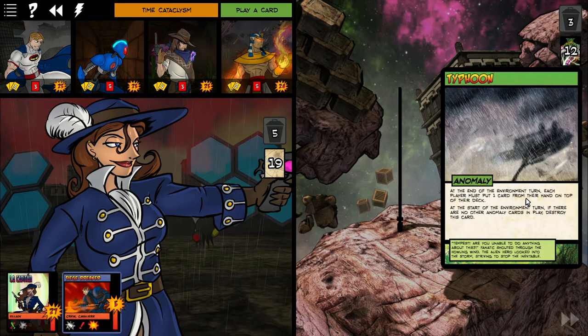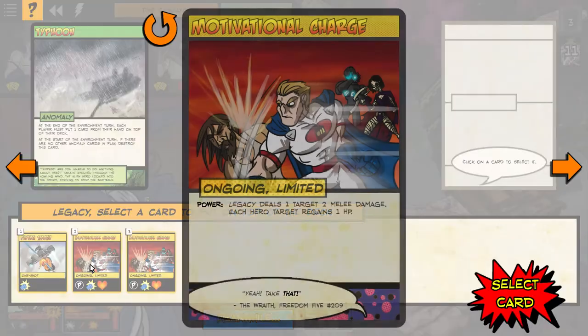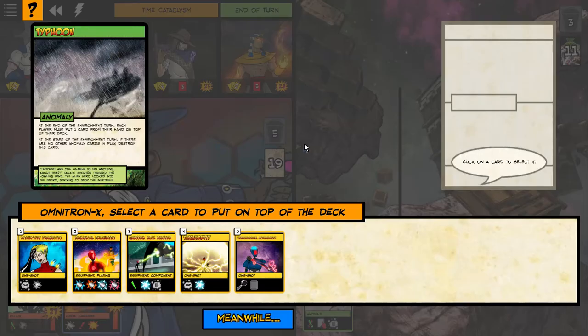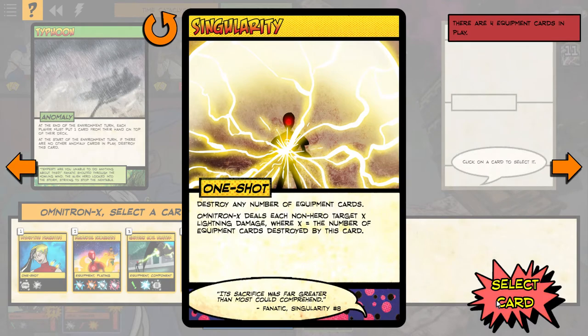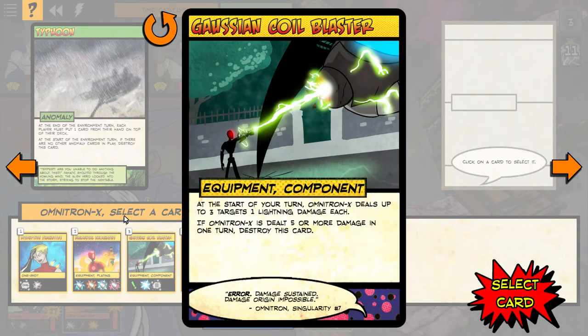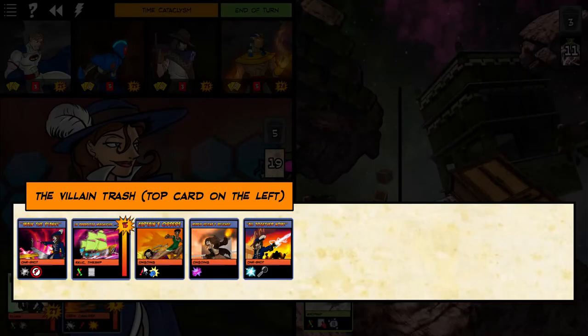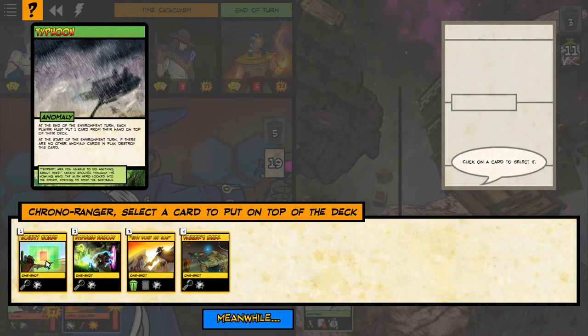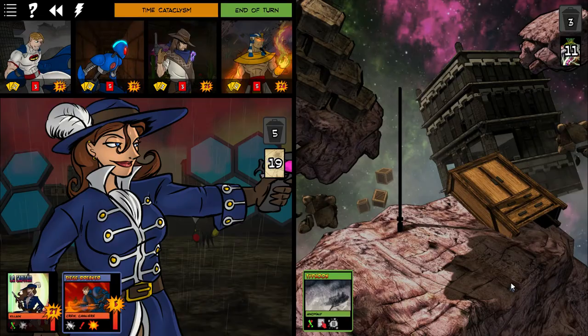Each player must put one card from their hand on top of their deck. I'm not using Flying Smash, so I'll put that one back. Omnitron: destroy number of equipment cards — I want to keep that one. Put that one back. Chrono Ranger: the villain trash top left card. Remove all bounty cards from your trash into your hand — let's select that one. Staff of Ra — I've got a couple of those, let's select that one back.